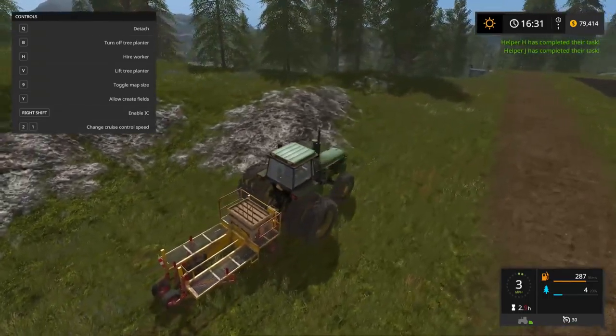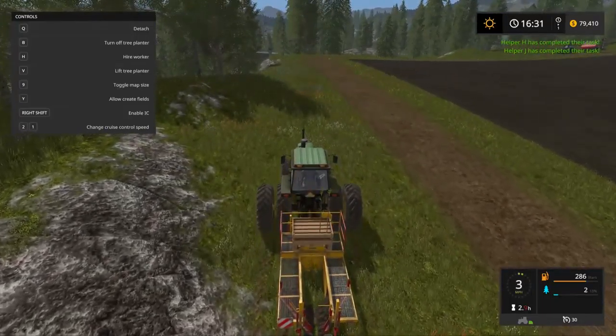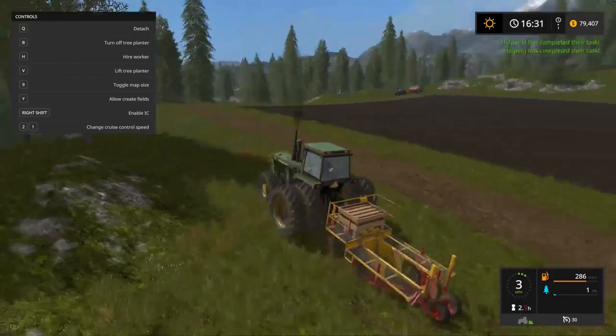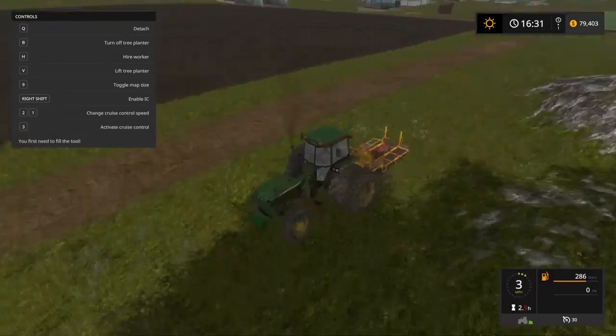What happens when you hire a worker? Oh, they don't do it. Okay, never mind — don't hire the worker; workers don't do anything for this. I need to go clear that field over there actually. Two more of these and then we will hoist it up and head down to the shop. Make sure this is a straight line, make sure they're not uneven — there we go.